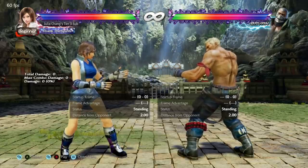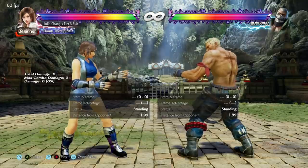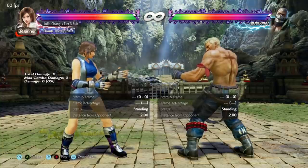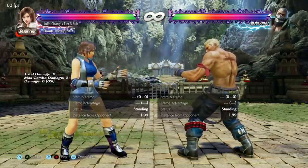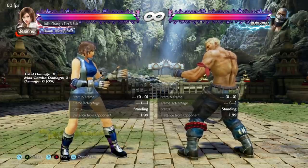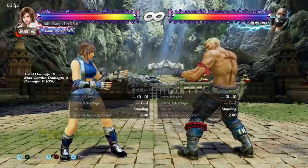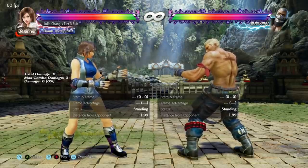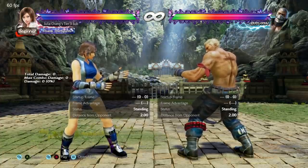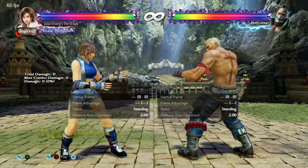It's super important to be able to sidestep, visually confirm the whiff, and then whiff punish from there. It's a very important skill to master and extremely difficult, particularly online. Marduk's df+3 is another example — if you sidestep into a button it can catch you even from his back, but a clean empty step will make it whiff. If you can empty sidestep then punish, rather than committing to a button from the step, it will help you a lot long term.